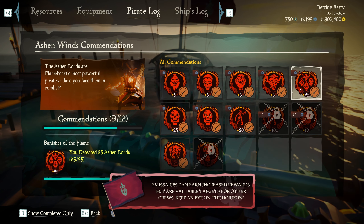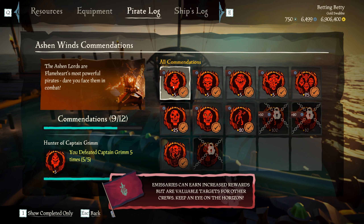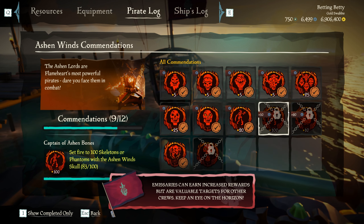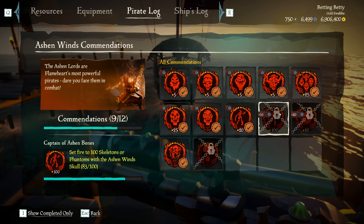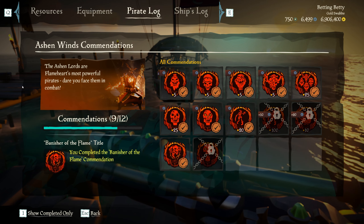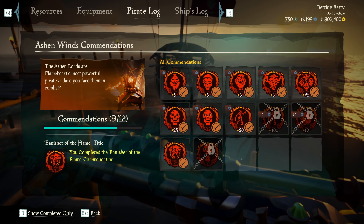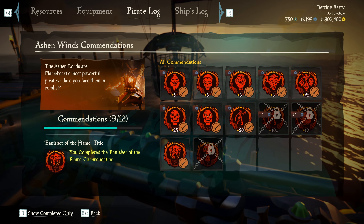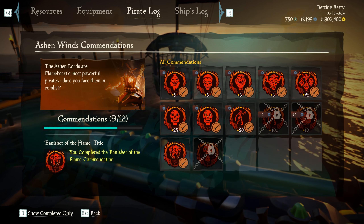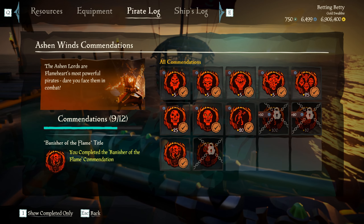To unlock this set, you basically have to complete all the Ashen Winds commendations. You have to defeat every Ashen Lord five times to unlock each one of the weapons — 25 in total. You have to sell a full Ashen Wind Skull that you haven't used, and you just have to sell 25 Ashen Wind Skulls you can use. You have to kill 20 Skeletons — I had to kill 100 — and then there's one on the far right: burn 10 Skeleton Ships with an Ashen Wind Skull. On paper that seems really easy, but this is how you get the ship set.